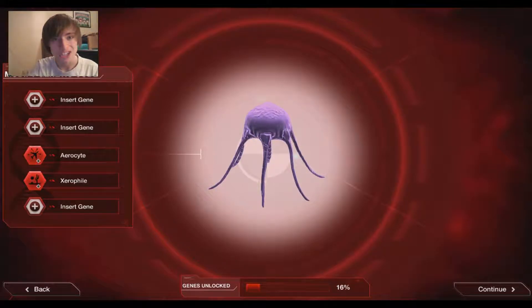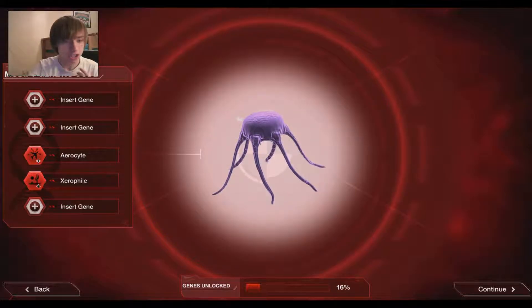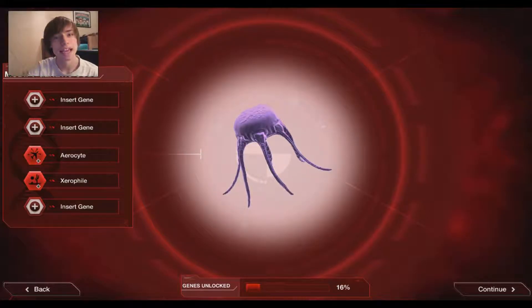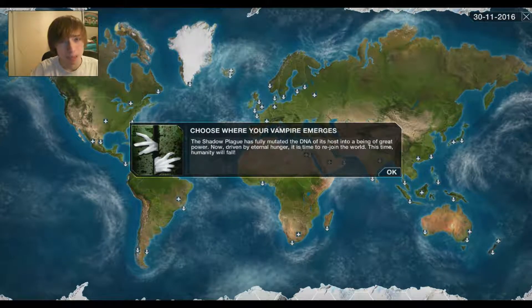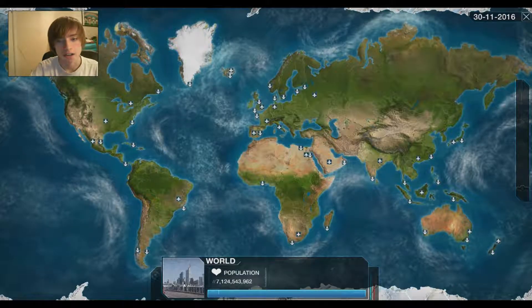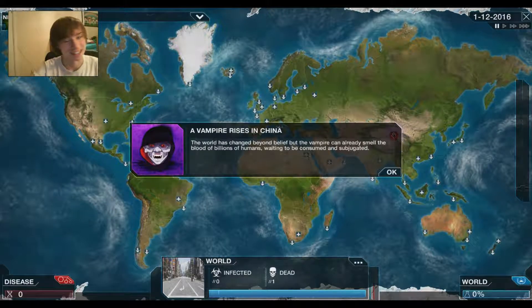Hello and welcome back to another video with Gemma HD. Today we're going to be jumping straight into some more Plague Inc. Evolved. We're actually going to be playing a new game mode called the Shadow Plague, which is based off sort of like a vampire virus. I've already had a go at playing this once before and it is extremely hard, but there is some insane music that plays in the background — it's absolutely awesome.